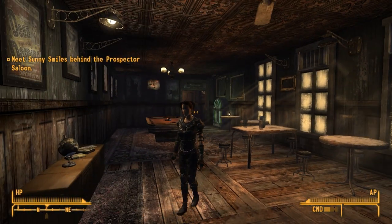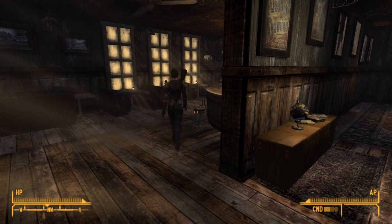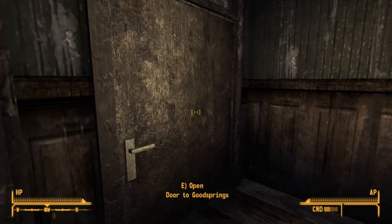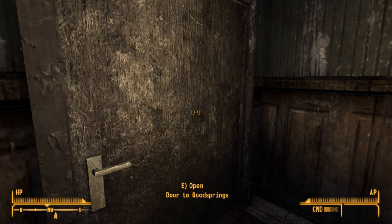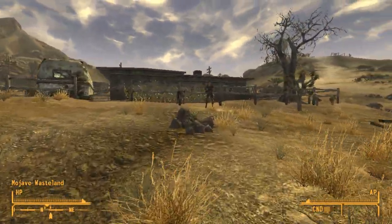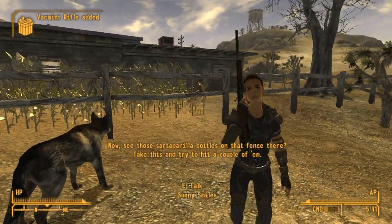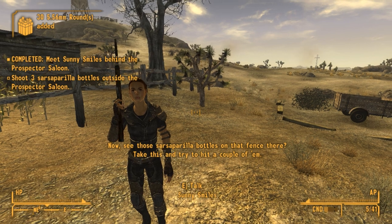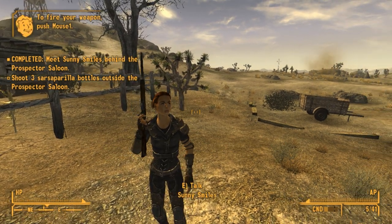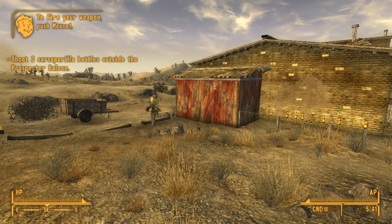With that brief introduction out of the way, let's follow her outside and participate in what I presume is survival training. We're going outside the saloon and moving to what could be, perhaps — let me see first — a shooting range? I hope the walls are thick enough to handle that. Now, see the sarsaparilla bottles on the fence there? Take this and try to hit a couple of them. Alright, that shouldn't be too hard — I just gotta use 0.5% of my definitely real gamer skills.